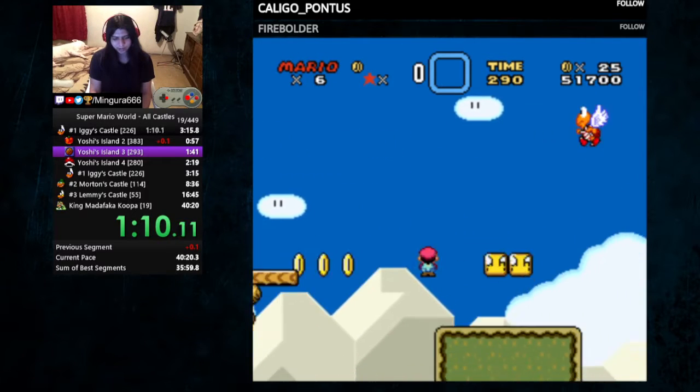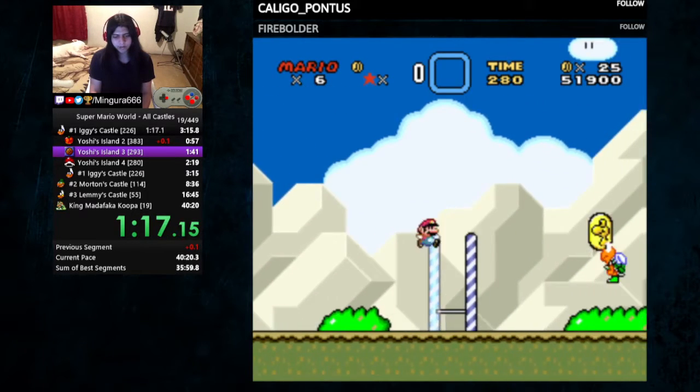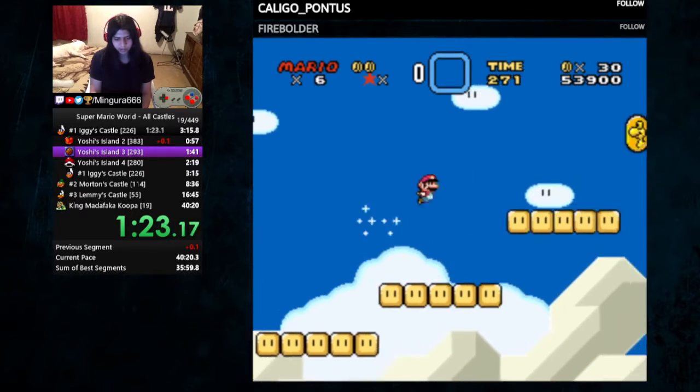And that's just the first level, which is already a pain. You still need to rely on the RNG for the fireball on the next level. There is a fireball in the next level that is just chaotically walking around.